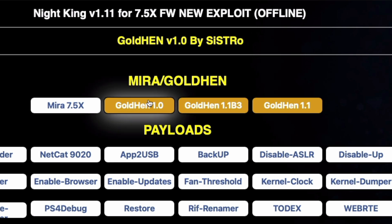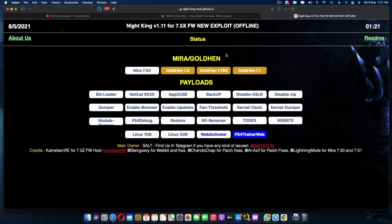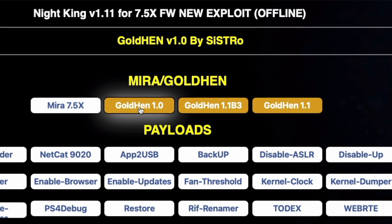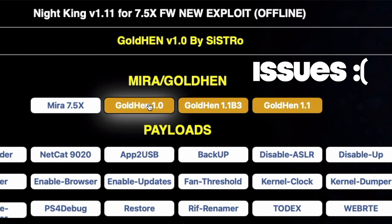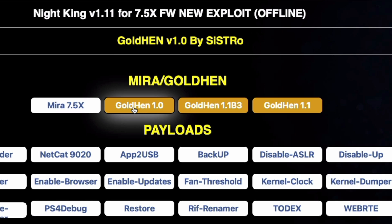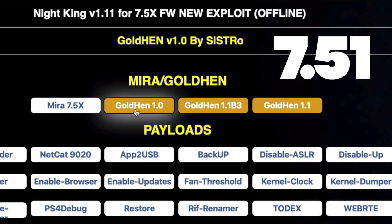There are three different versions right now. There's GoldHEN 1.0, which I'm sure everyone is aware of — I posted a video when it was out. To put it very simply, GoldHEN version 1.0 was meant for firmware 7.55. Anyone on 7.50 or 7.51 had a lot of issues with GoldHEN because it was not created with those firmwares in mind — it was only for 7.55.